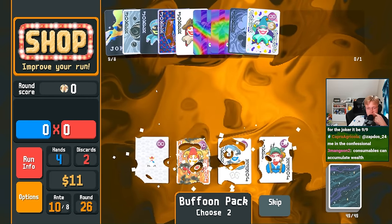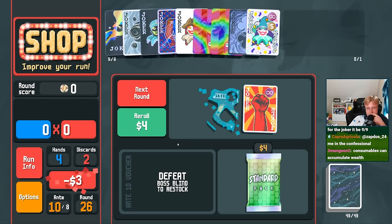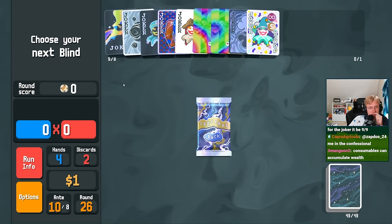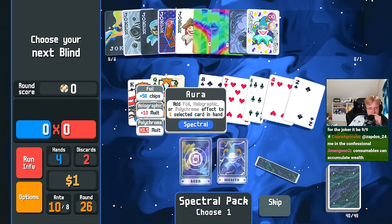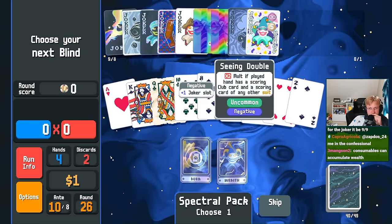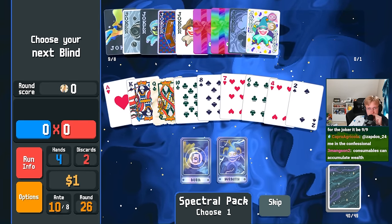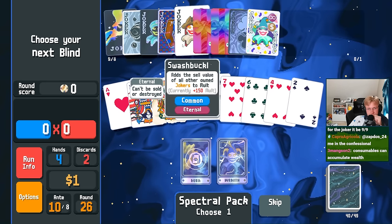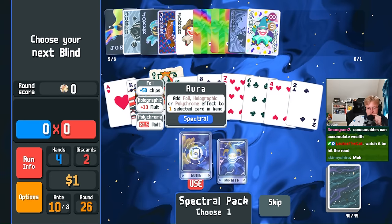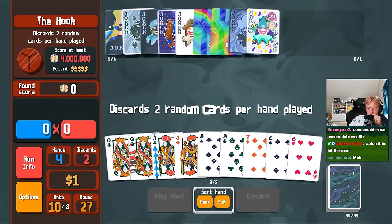I mean, we'd have to sell two things to replace, and they're all eternal. Interesting. Full house. No. You know what, I think we do this. You get stronger. Rare joker for zero. We make you polychrome. Polychrome. Don't worry, we can get there.